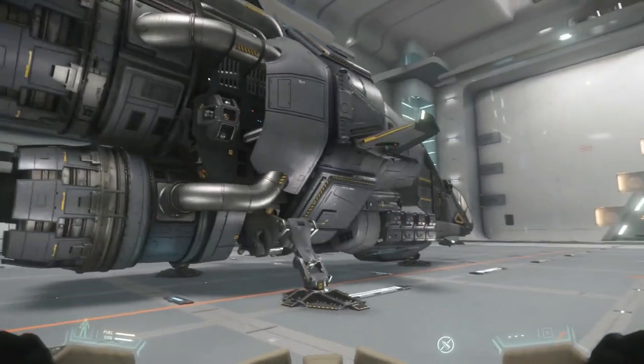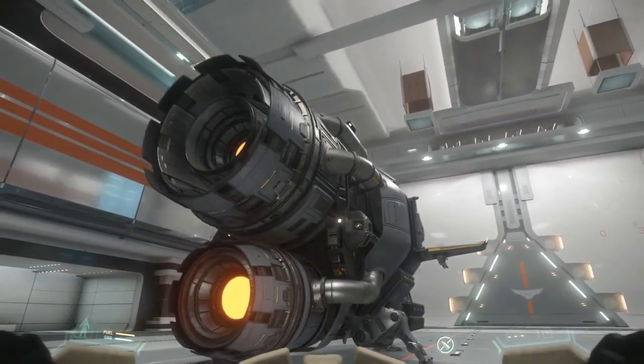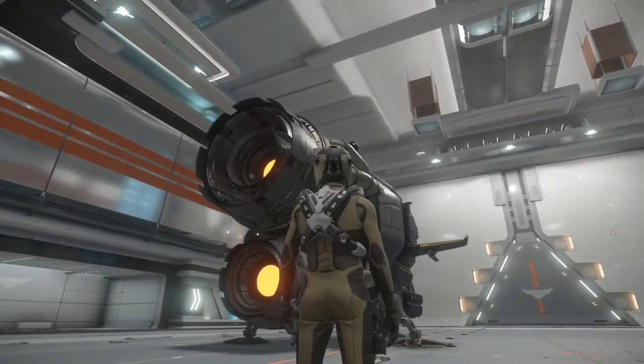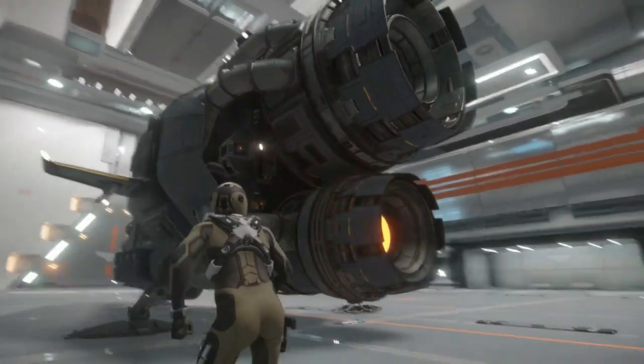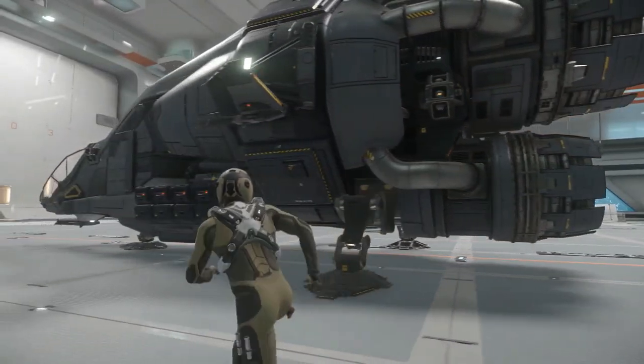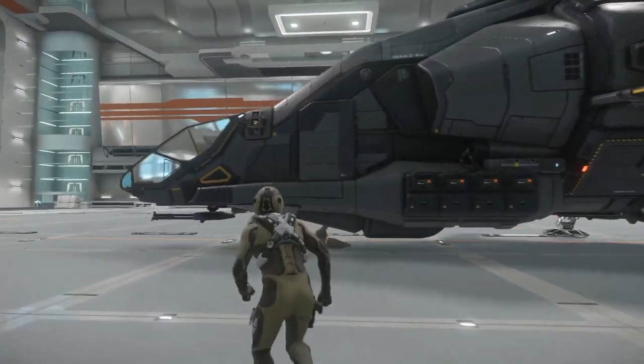The first thing we are going to notice when taking a look at the Herald are the two huge engines. In reality, the Herald right now has the biggest engines per mass in the game, and this is because we need all the speed we can get in order to transfer our info as safe and fast as possible to our destination.